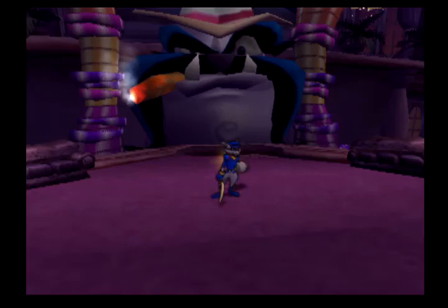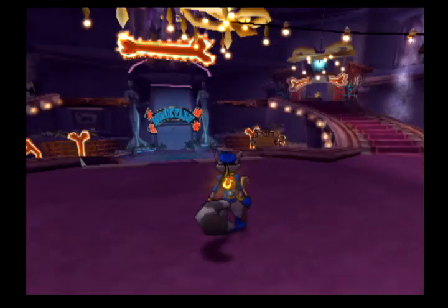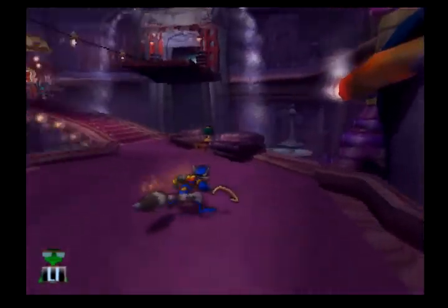Hello everyone, it's Roidman, and welcome back to Sly Cooper and the Thievius Raccoonus. Last time, we escorted Murray to transport a key to us, and now we've gotten into the main part of the casino where we have to open Mugshot's vault by getting some more keys.